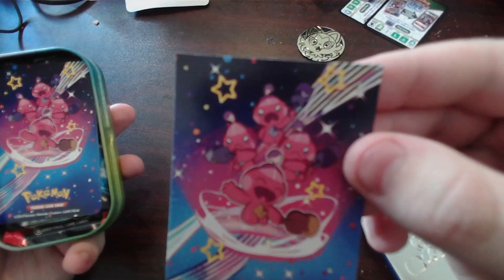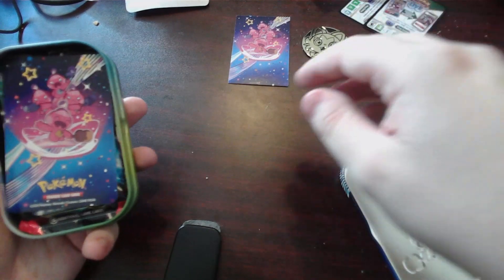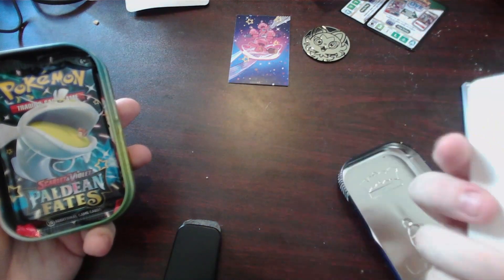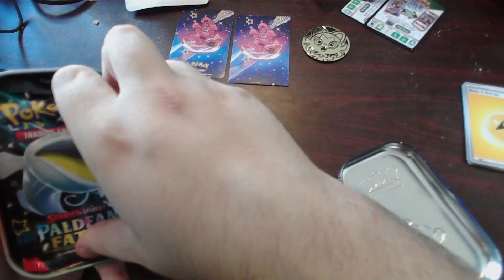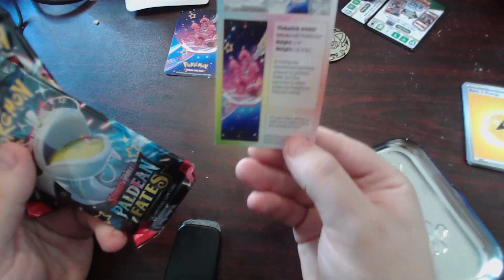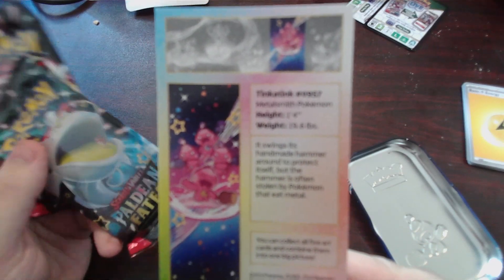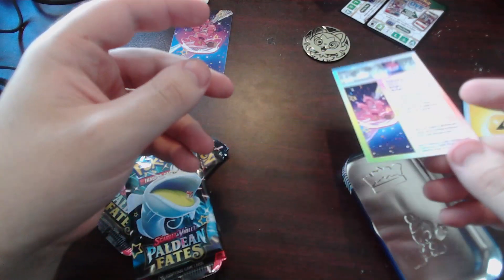We got the box. This is very cute — look at this. Very cute. That can go up. I can put the coin up here. What is up? Is one of these a sticker? I don't know. There's a little tin in the back of it. Yeah, the camera's not focusing at all.